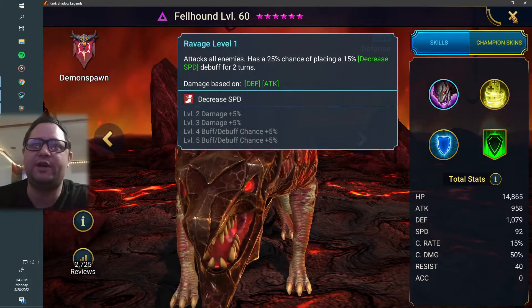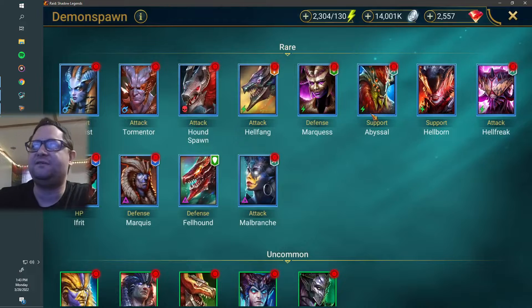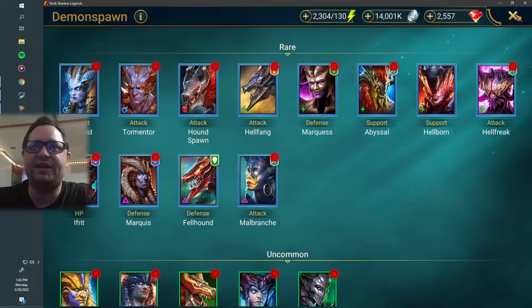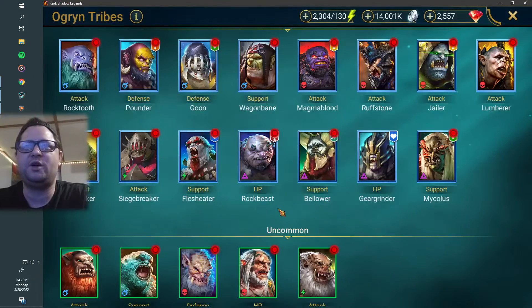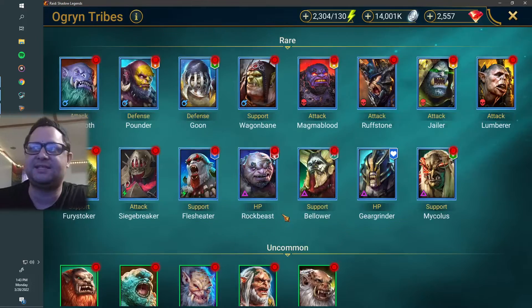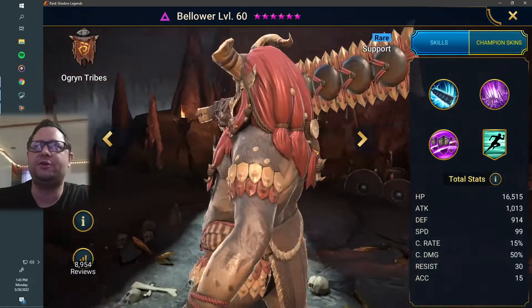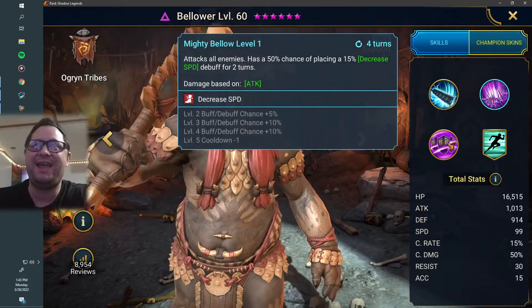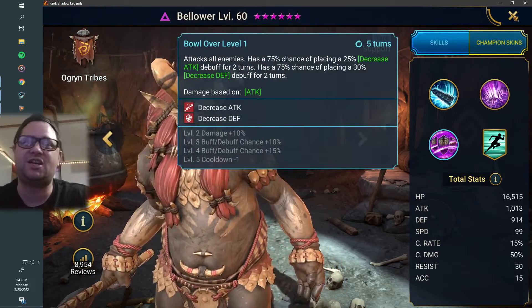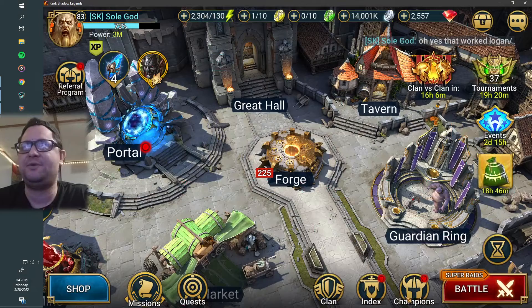That's pretty much all we're looking for here — void champions that have attacks all enemies. So there's Hellfang; he's pretty easy to get. And the second one, the one most commonly used, probably by everyone, widely regarded as the best campaign farmer in the game and easiest to get: Bellower. Bellower, this weird-looking ogre dude, has not only attacks all enemies A1, but attacks all enemies A2 and attacks all enemies A3.